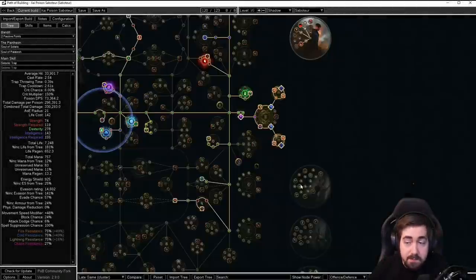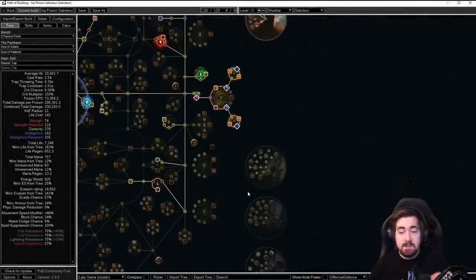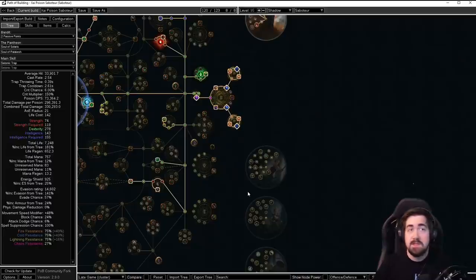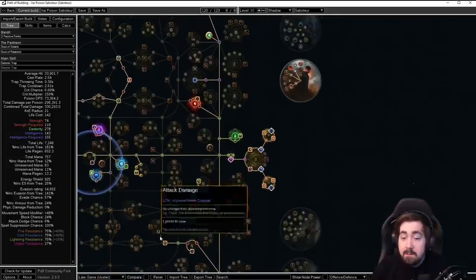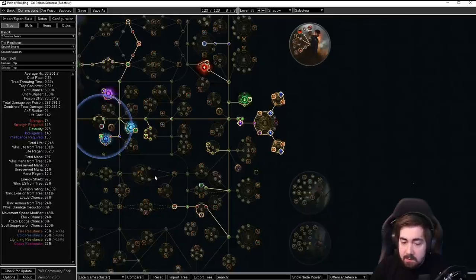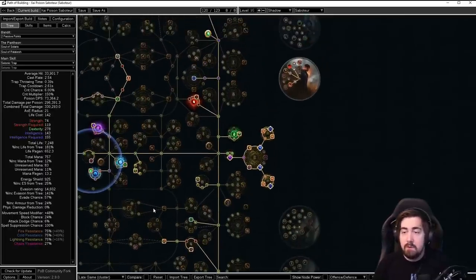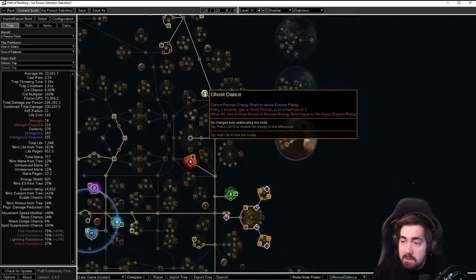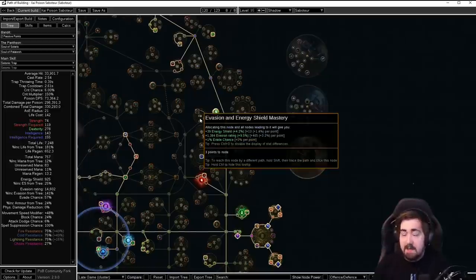Another great thing about this build is we get 100% spell suppression, so every time you get hit by spells you only take half the damage. We're rocking 7,200 life and a pretty decent amount of regen. You also have a little bit of energy shield — getting more is nice since we're using Ghost Shrouds, which are really good additional defense. It should have really good sustain and be an absolute dream to play.